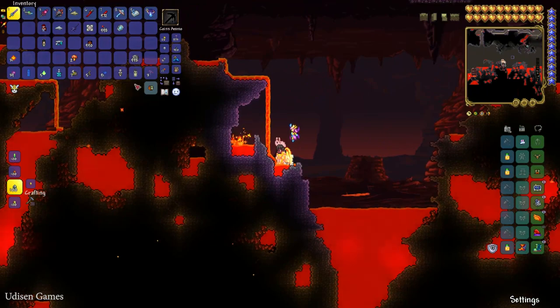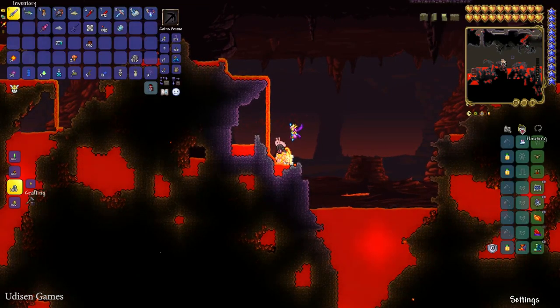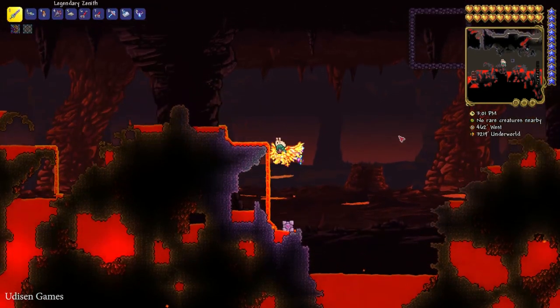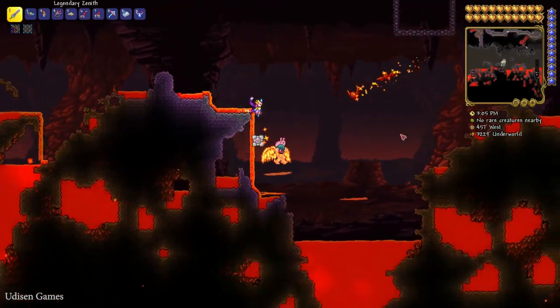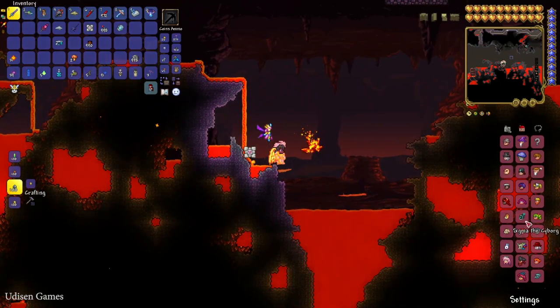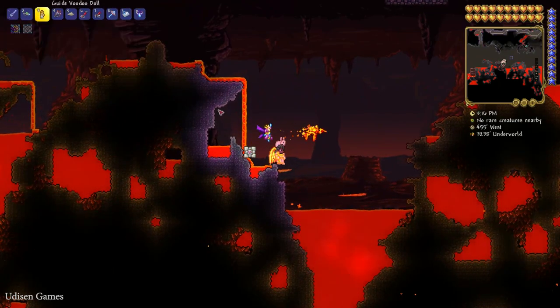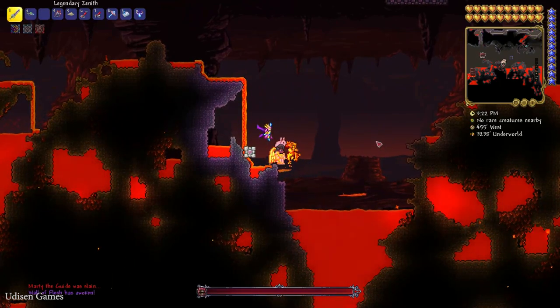Kill the different demons here — very rare demons drop the Guide Voodoo Doll. After that, press the Housing button and find the Guide NPC in the list. If you find the NPC in the list, it means the NPC is alive and everything works perfectly. If you don't find the Guide in the list, simply wait for him to respawn.